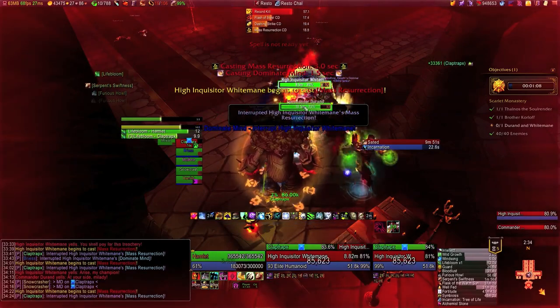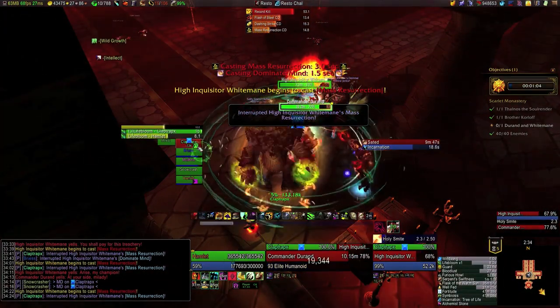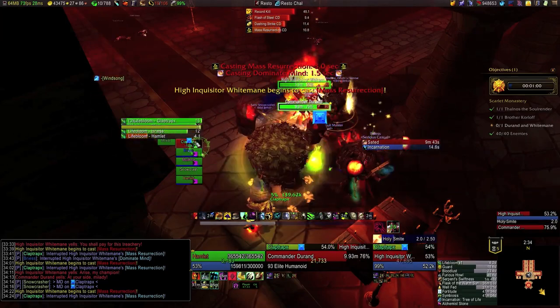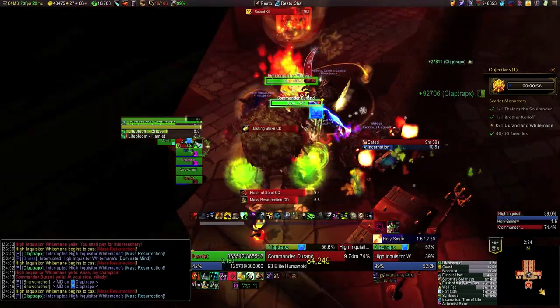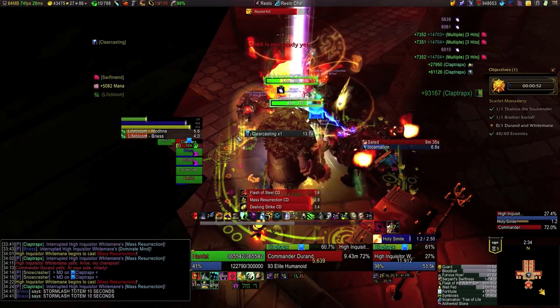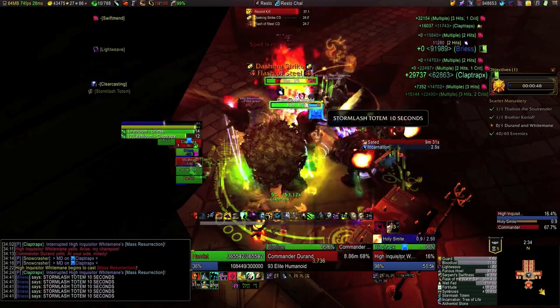We had only practiced this once or twice before, so I wasn't totally comfortable using Heart of the Wild while the tank was tanking both Durand and Whitemane. I planned to use it while we were back down to just Durand. With only a minute left in the zone though, I should probably have just overlapped Heart of the Wild, Bloodlust, and Tree Form to make it as easy as possible to heal the tank while contributing DPS.